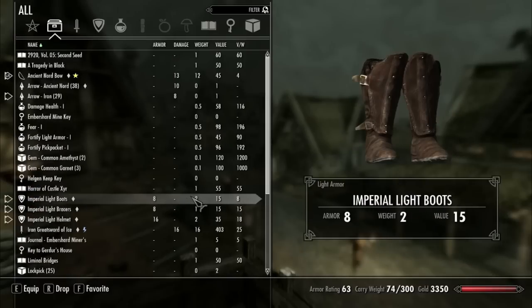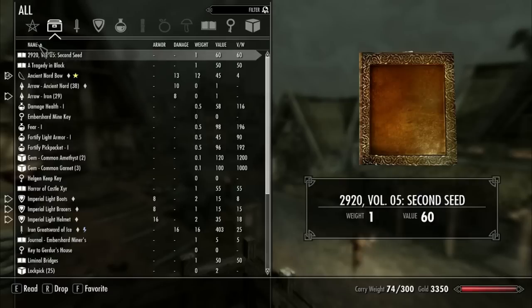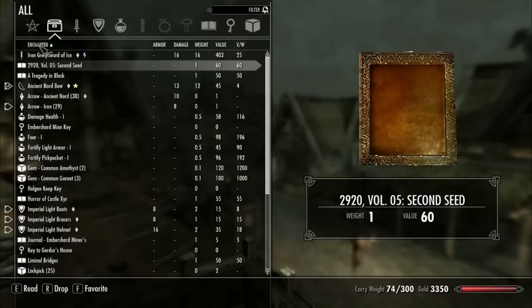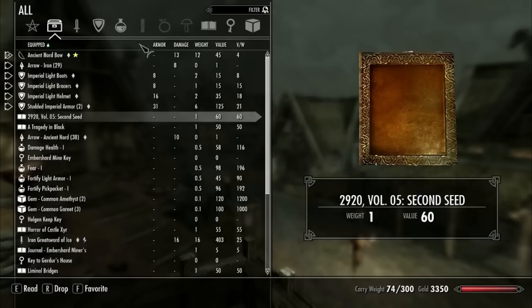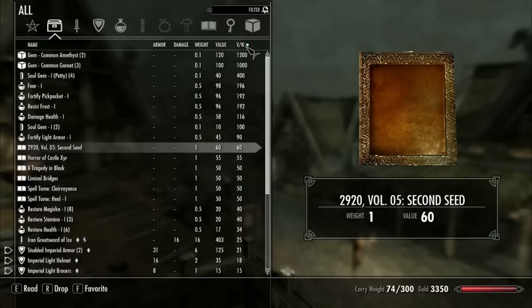The real benefit of SkyUI is just how interactive it is. What I mean by that is you can sort everything on the headers here — by enchanted, name. You can sort it all by that. You can sort it by armor, damage, weight, value, and value to weight ratio.